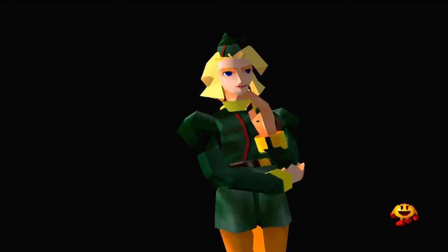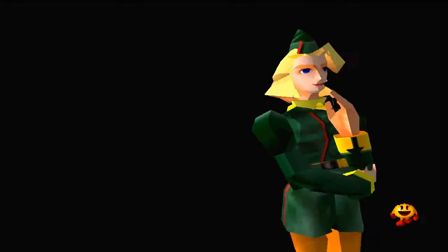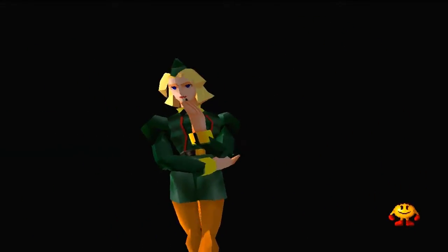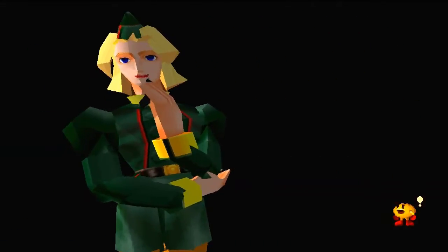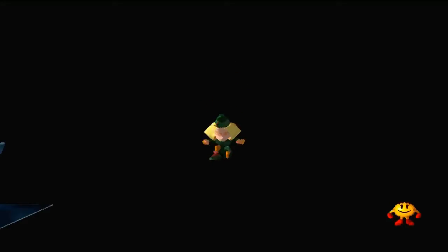Oh my god, some Zelda chick wannabe. Try to go around her. Try to get Pac-Man to notice her. Come on, Pac-Man, notice a hot chick. There we go. She'll do some poses. Like that. Oh my god. Mini Zelda. And we get this.